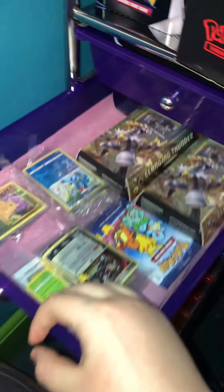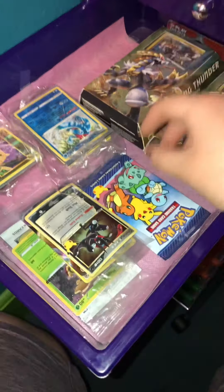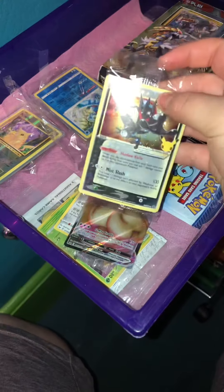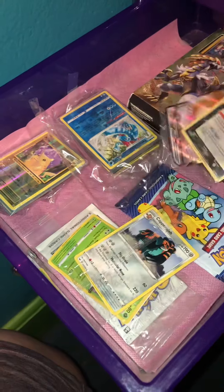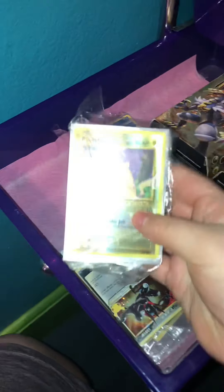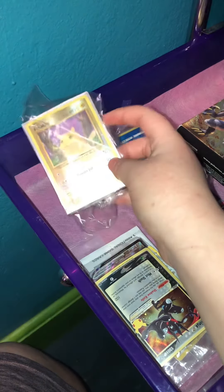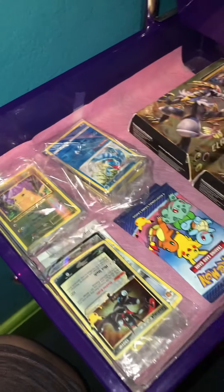Second drawer, I have kind of more sealed stuff. Not everything, but I have two sealed theme decks. Two of these McDonald's packs. These are cards that are in little packaging, like this Greninja, Eevee V-Max, and then these two that I got from GameStop, and then a sealed cereal pack. Right here I have a holo and reverse Pikachu with a little bag over it and they're in sleeves, and then a little stack of other cards that are in sleeves with a little bag.